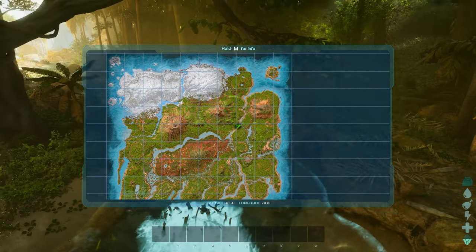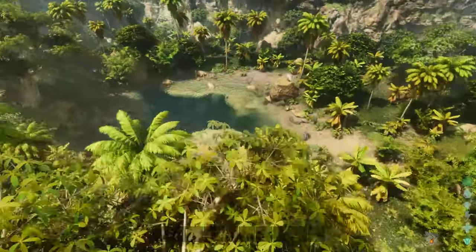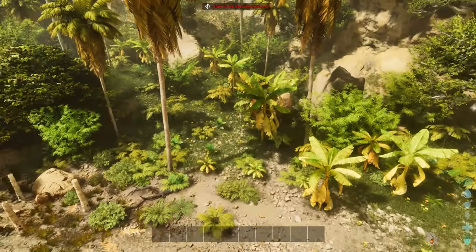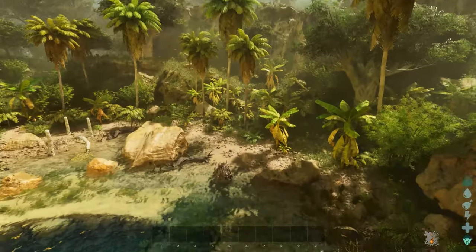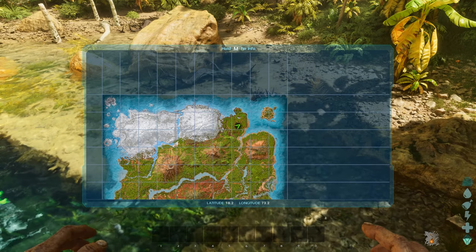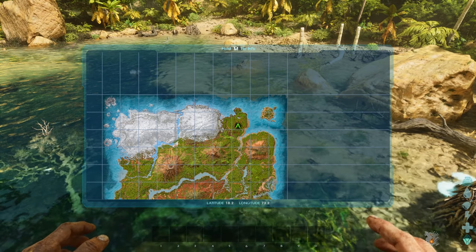Then from here we're going to head north to the oasis at coordinates 17 by 75. There's a beaver dam there — check all around the outside and in the water. There's another one, and that's at 18 by 73. Remember, don't build on the beaver spawn points or it'll stop the beavers coming in and you won't get any beaver dams, so no cementing paste.